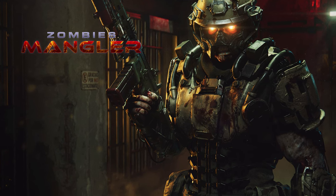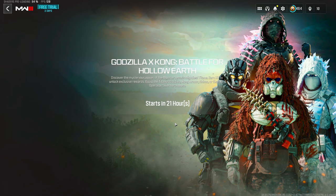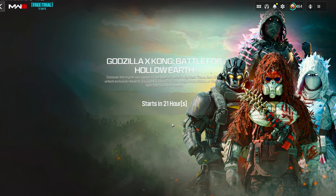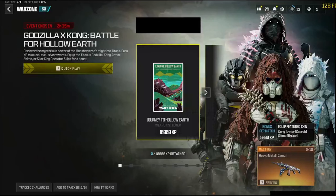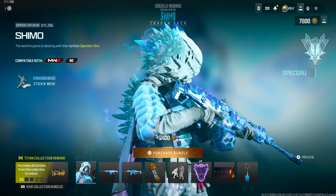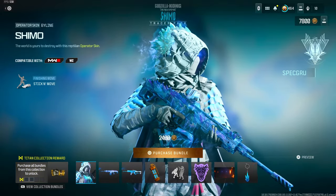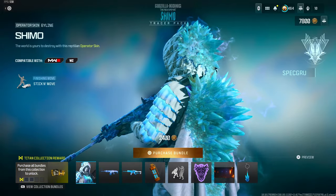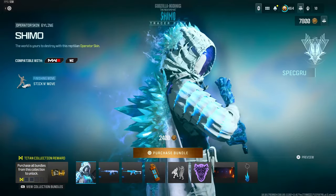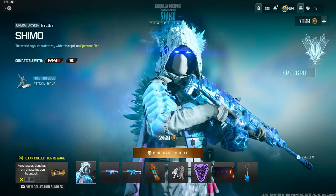Tomorrow we'll be receiving a brand new update bringing in the Godzilla Kong Battle for Hollow Earth event, which will last around one week and is XP-based. It was originally supposed to start with Season 3 launch yesterday, but they delayed it. Instead, they dropped a store update today, bringing in the Shimu tracer pack bundle, now available in the store for 2400 COD Points.